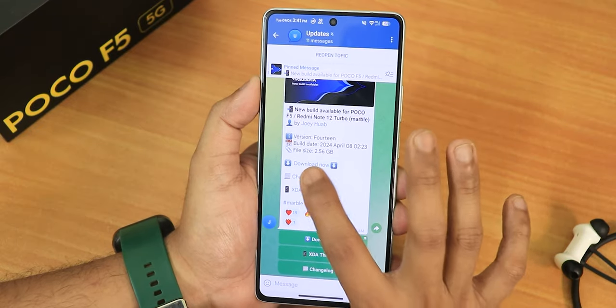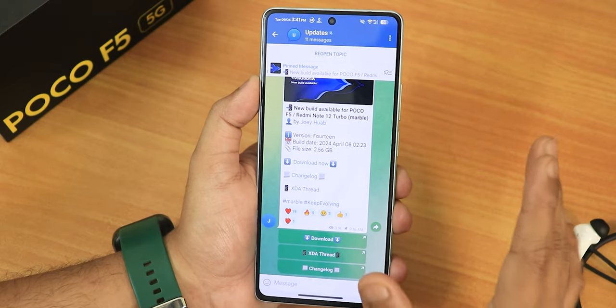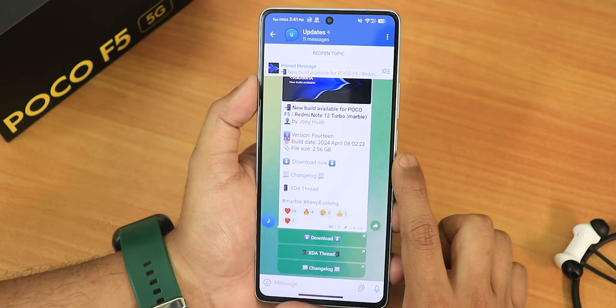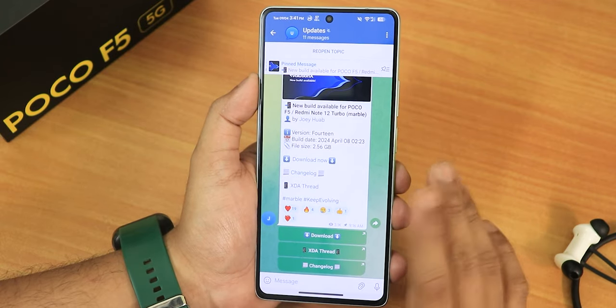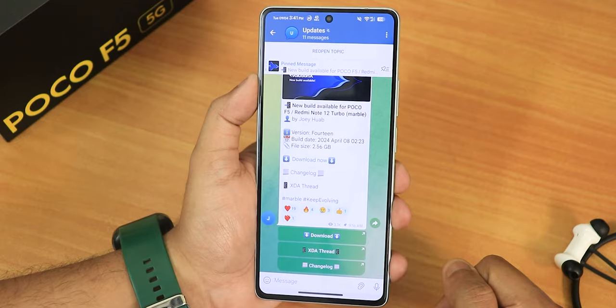In terms of the changelog, if you tap on it it just shows 'not found.' If you are on the previous Android 14 based Evolution X ROM on the Poco F5, you need to clean flash this particular build because it is totally based on a fresh new source. If you don't know how to flash this ROM on your Poco F5, you can check out the flashing guide from the description.